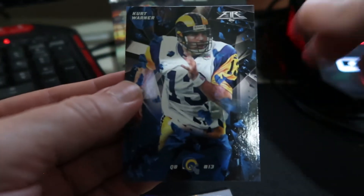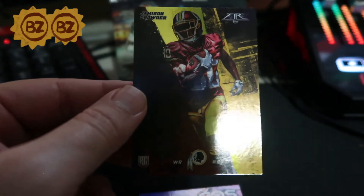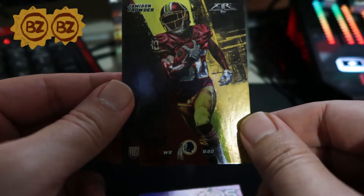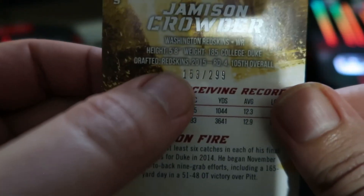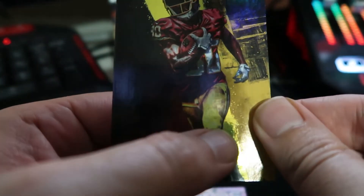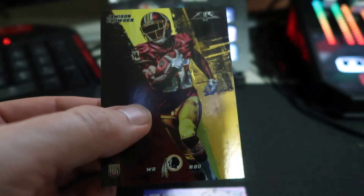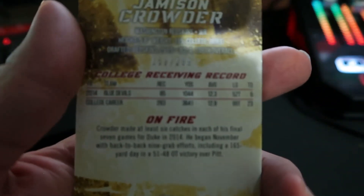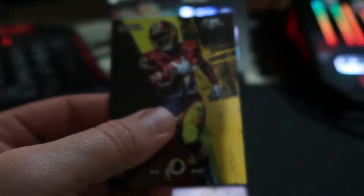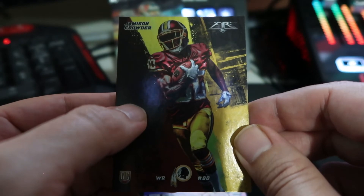I do not have that one — that's a hit. Oh, Jameson Crowder — I don't have that one either, that's a hit. I feel like this might be numbered — yep! 153 out of 299, so I think this is the bronze parallel. You can tell by the stripe — the green one was out of 199, so these 299s are bronze. Or maybe it's gold, since I thought gold was out of 50 or 10.